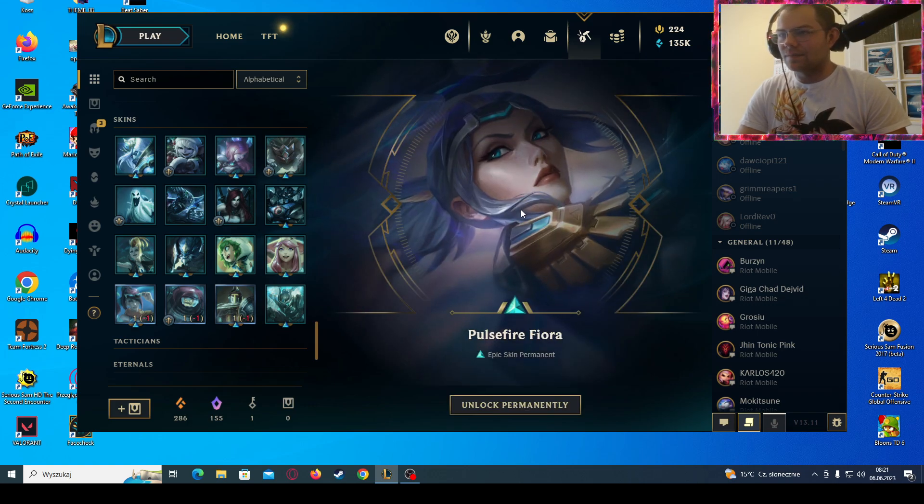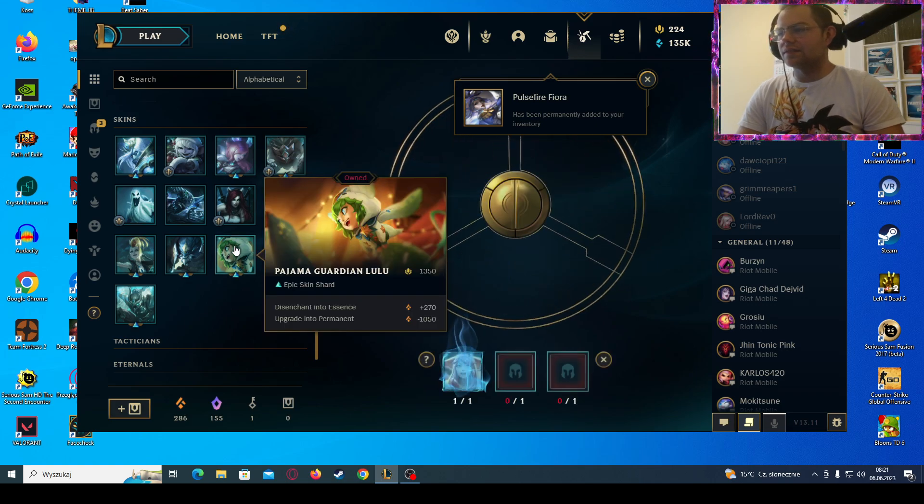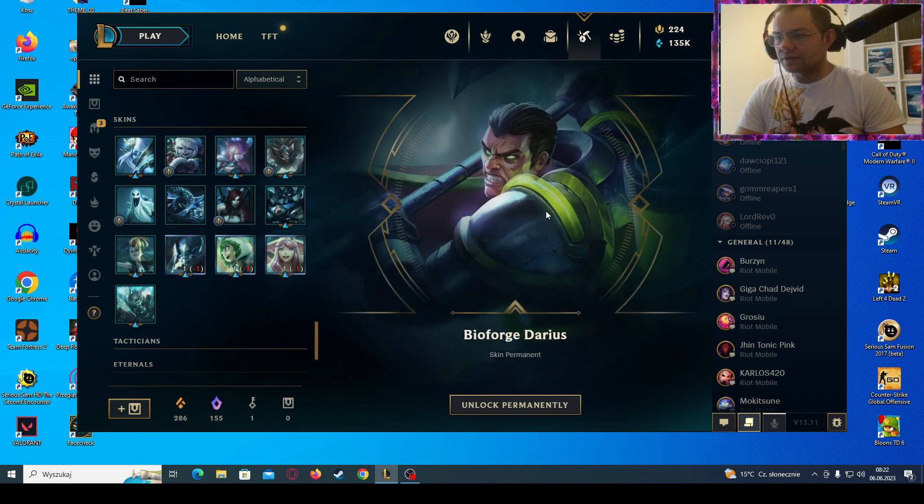Let's see — another reroll. We sacrifice a skin for Fiora and we got another one. Actually, I like the Pulsefire skin line. Alright, next reroll — let's go!